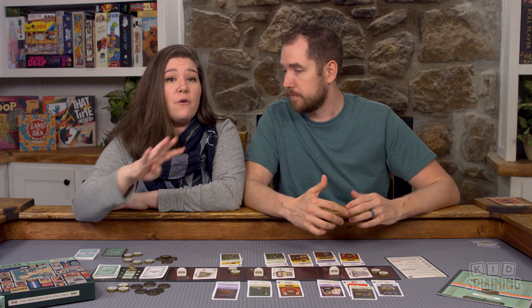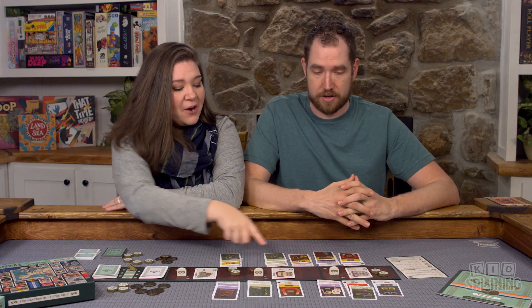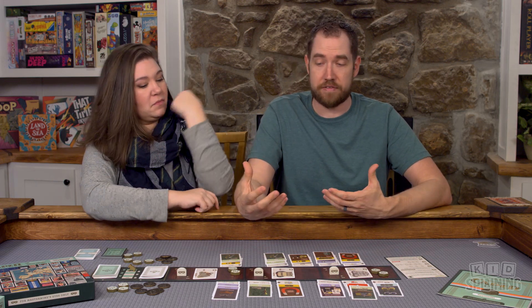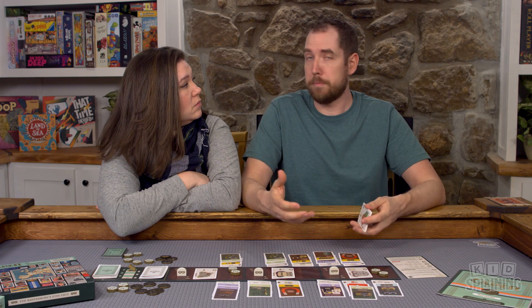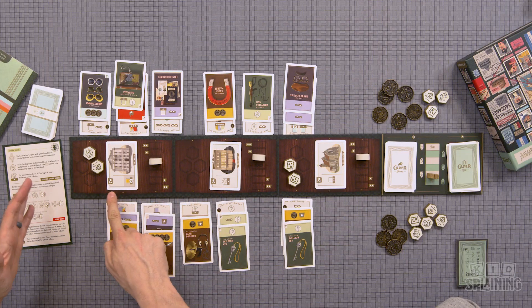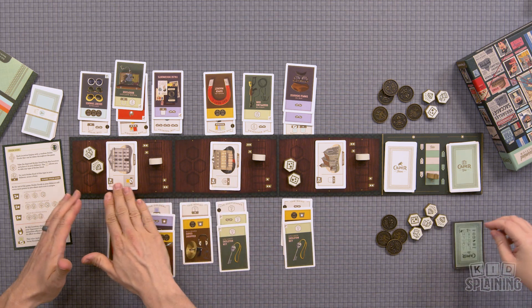With the Europe Edition, there are four different locations to pick. We happened to pick Paris — which is the one you start with because it's the simplest. We didn't get any Paris location cards in our location deck though. It does have end-game scoring: Paris gave us an extra point for each stolen good in our hideout. The other locations have more complex end-game scoring. At the end you also score points for who controls the location. The final score was 45 to 35.